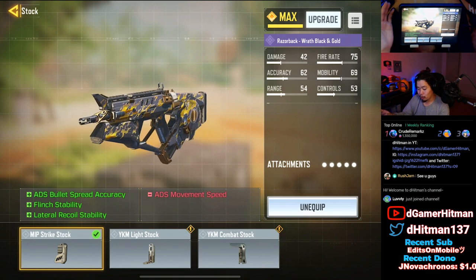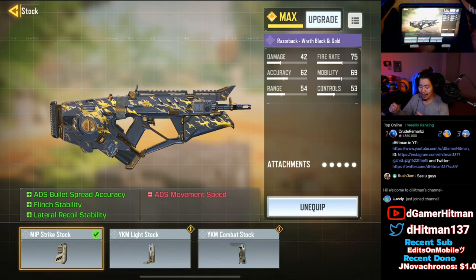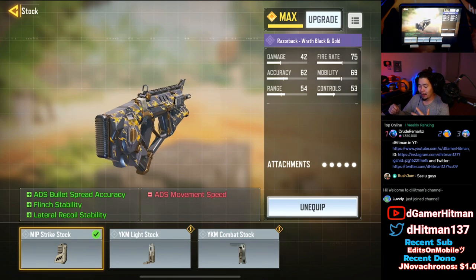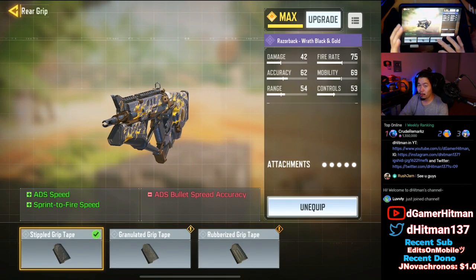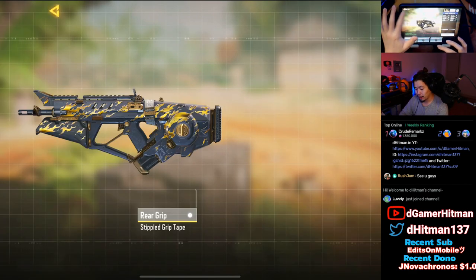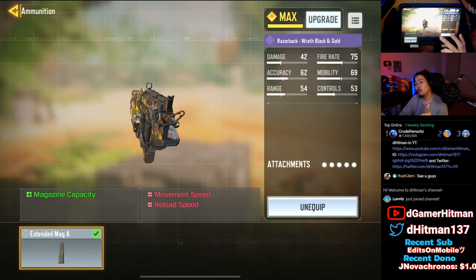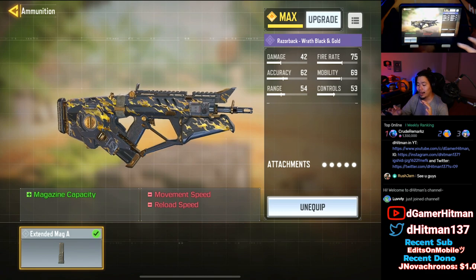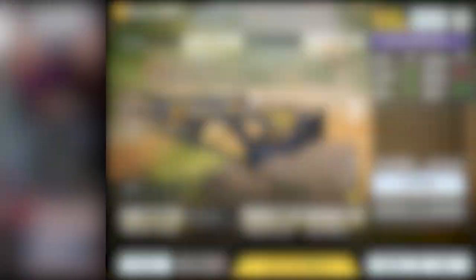The Strike Stock is very very good — all you miss out on is ADS mobility, and then you actually have lateral recoil control, flinch stability, and ADS spread accuracy. I feel like the laser sight is a must as well as the Stipple Grip, just because the ADS speed is very very slow so you want to increase it back. Finally I decided to go with the extended mag because it's a 42 mag compared to the 30 that you get, which I feel like is a huge upgrade. So that's what we went with. Alright, we'll show you guys some ranked gameplay and we'll see you guys at the end.